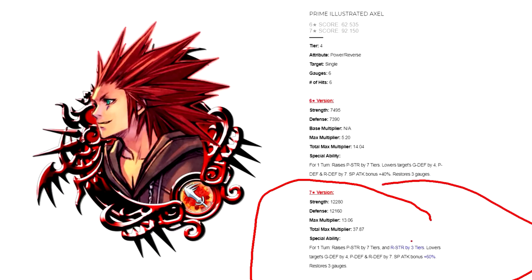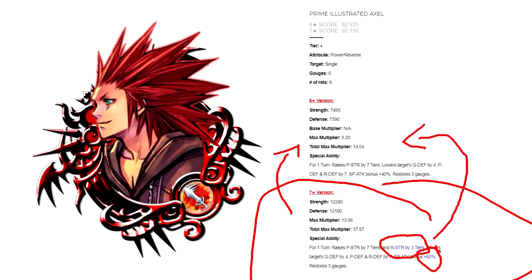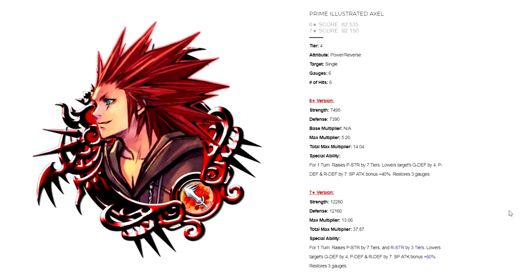In the 7 star version, anything that changes within the abilities is highlighted in blue. For example, reverse strength plus 3 tiers was added in blue because that was not in the 6 star version, as well as the 60% guilt bonus, which is also an increase from what it was in the 6 star version. The 7 star version does the exact same thing but has a higher strength and defense with a new total max multiplier of 37.87. The only differences are it now provides reverse strength of 3 tiers, and the special attack guilt bonus increases from 40% to 60%.